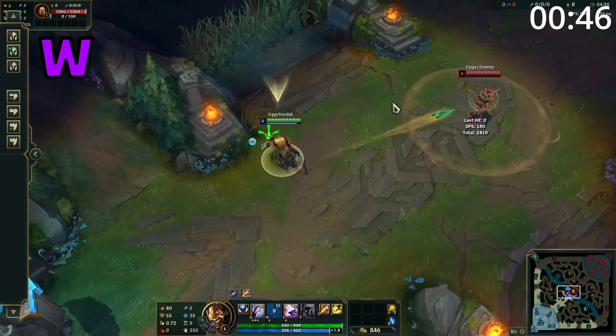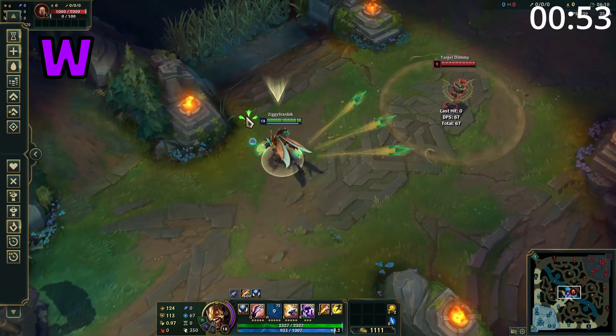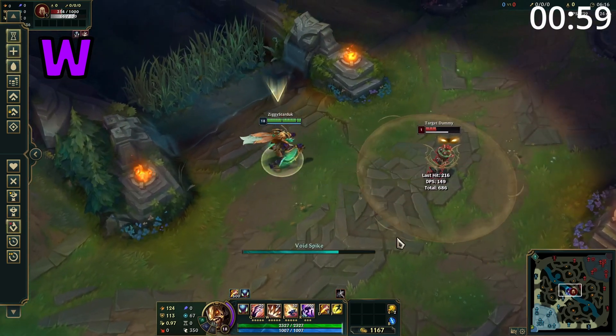Kha'Zix's W is a straight-line skillshot which deals damage to the target hit and nearby enemies. If Kha'Zix is close enough to be within the area of damage, he also heals himself. When this ability is evolved, it fires three straight-line skillshots out in a cone, and also slows and reveals enemy champions hit. And if the target is isolated, the slow becomes massive.